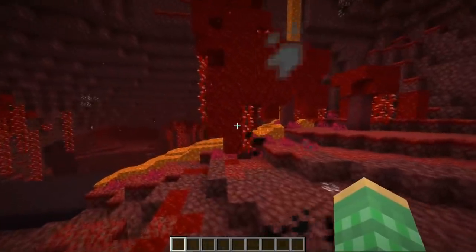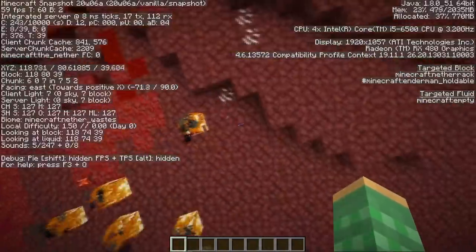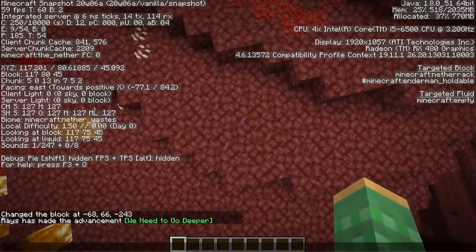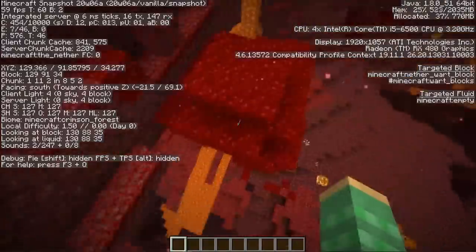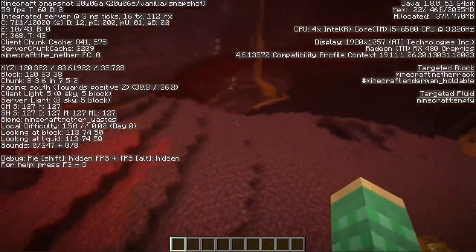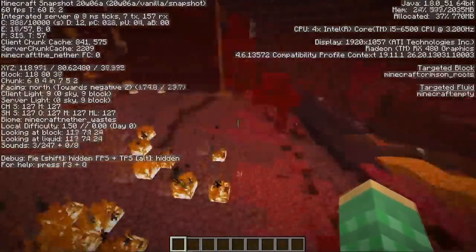One of the new biomes they added is the Crimson Forest. This is a new biome that generates in the Nether — if I look down you can see I'm currently in something called the Nether Waste, but if you move over here you can see it's called the Crimson Forest. Before, there was only one type of biome across the entire Nether, referred to as the hell biome. Now there are actually new biomes added throughout the Nether dimension.